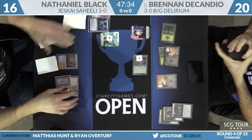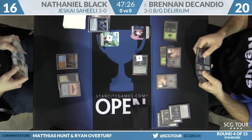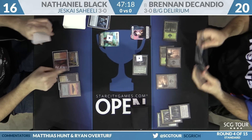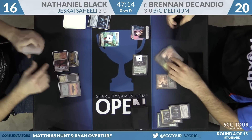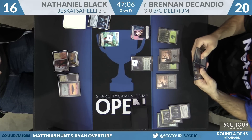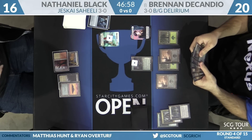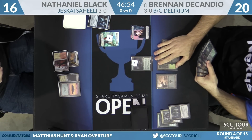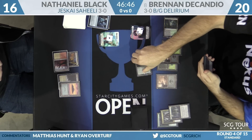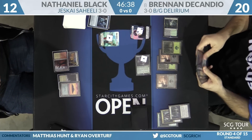Nathaniel takes four. He goes for an Anticipate at end step. Brennan cracks a clue before Nathaniel finds anything like a Shock. He gets to investigate again. Needle Spires — it's actually pretty difficult for Nathaniel to get Tireless Tracker off the table once it starts getting very large. His removals are Harnessed Lightnings, Shocks, and an Oath of Chandra, and they don't do that very well. Brennan gets another land — Hissing Quagmire — and swings for four. Nathaniel down to 12.